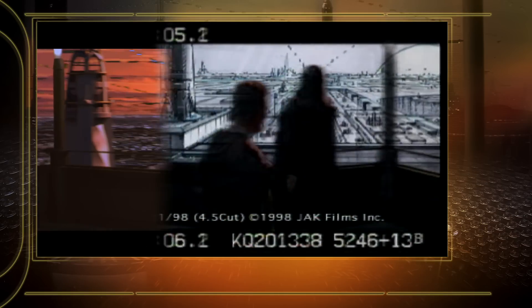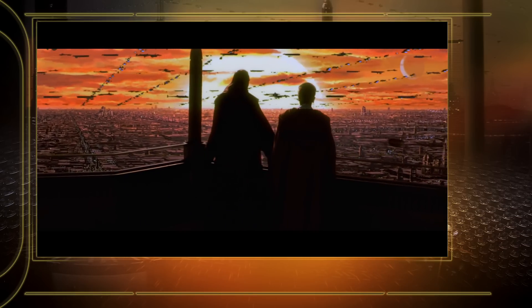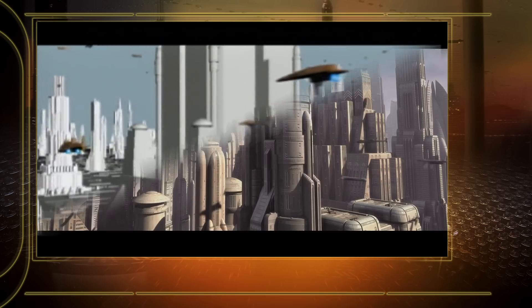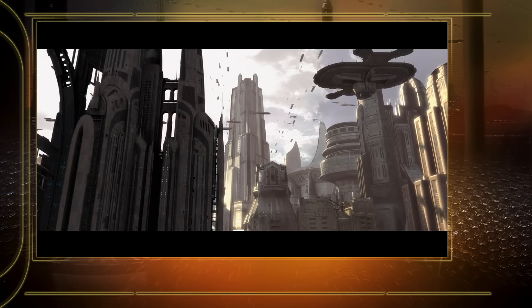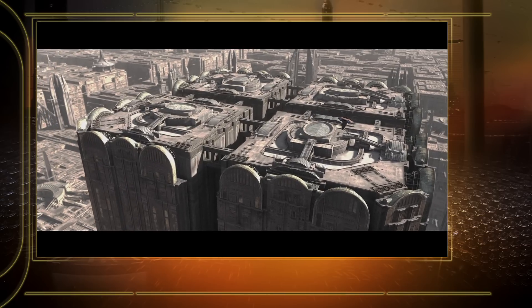Probably the biggest challenge with Coruscant is getting enough variety. You don't want to see the same building over and over again — you want consistent architectural themes, but every building needs to look unique. There were probably about two dozen distinct 3D models that we built, repurposable buildings where you could take pieces off and assemble them in different ways. Turned 90 degrees they'd look a little different, or you could have lights on one and not another, and those got painted on top of to make more complete skylines.